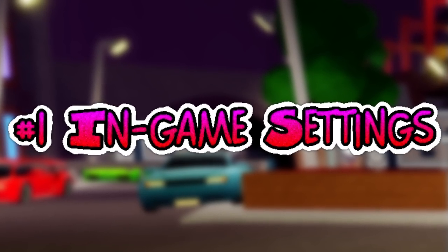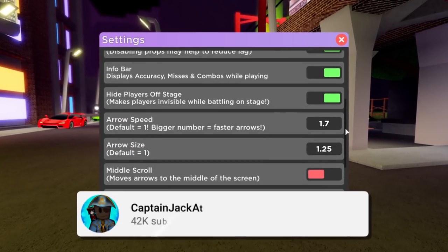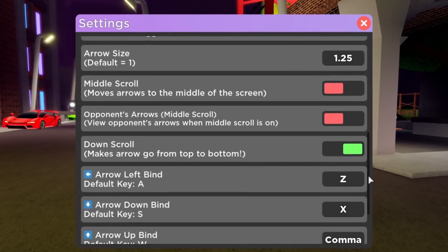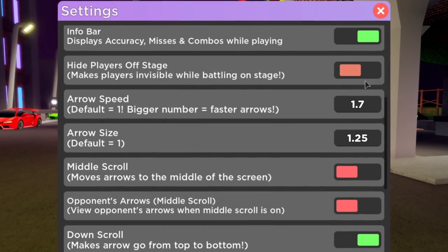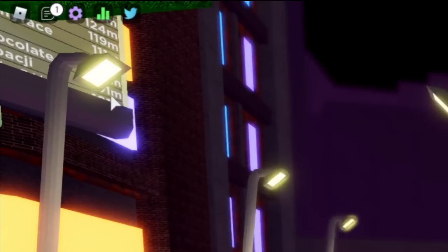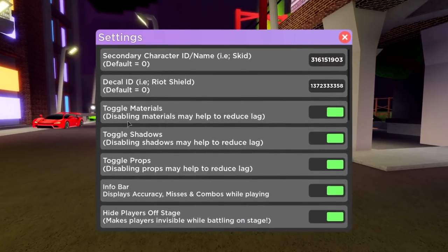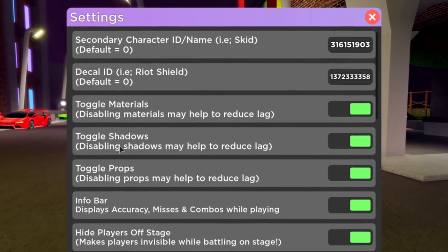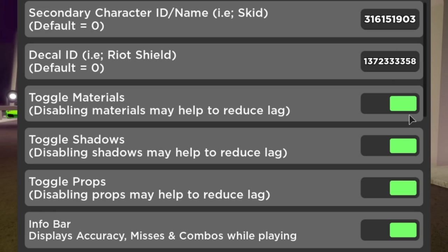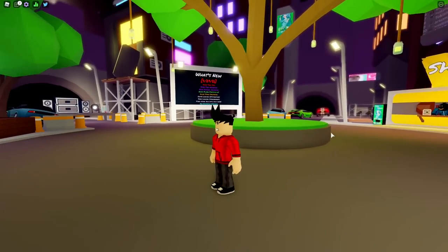Tip number 1: the in-game settings. Funky Friday is actually one of those games that has its own in-game settings where you can adjust the quality or even remove some of the models from the game to help it load faster and run smoother. What you want to do is go to the pink gear cog at the top left corner of the screen and you're going to see 3 settings: toggle materials, toggle shadows, and also toggle props.